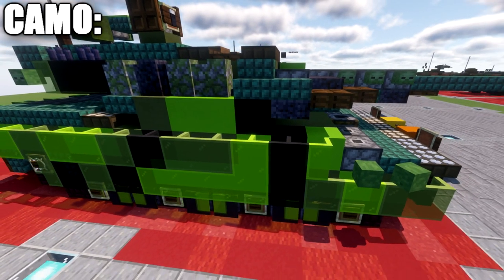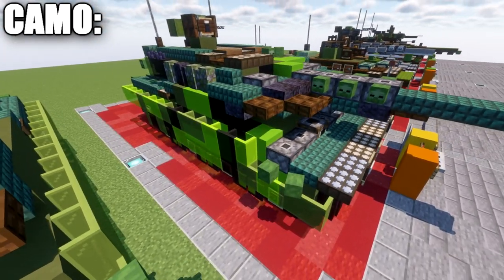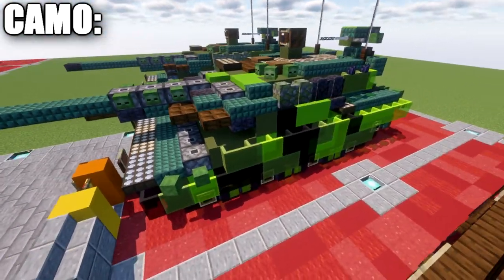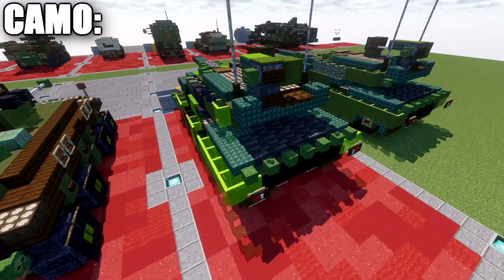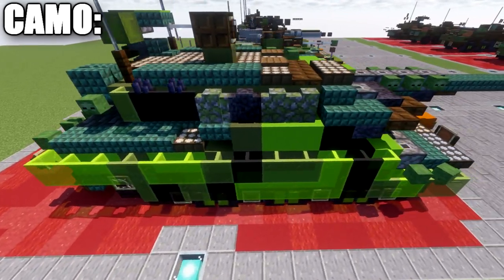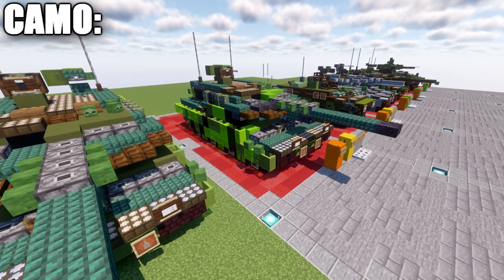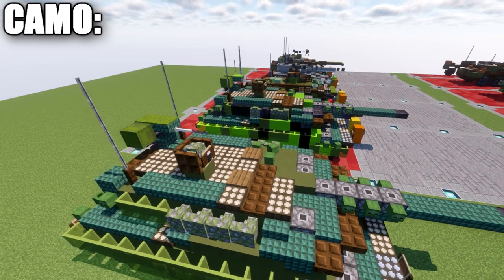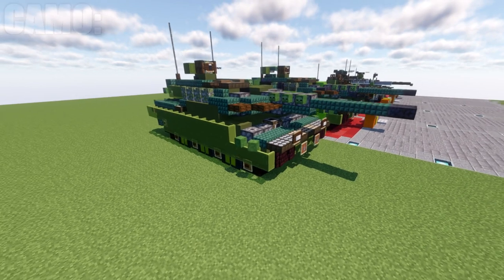For the black, I went with black concrete, black stained glass panes, polished blackstone walls and stairs — all stuff you can incorporate into the vehicle. It's pretty straightforward, nothing too complex when it comes to the camouflage. Here are some aerial views around it — hopefully you can put some ideas together on how to go ahead and create your camouflage. I'm not going to be building this block by block; I'm just showing you how I went about doing it so you can do it for yourself. I definitely recommend trying to incorporate it because it makes the tank look a lot cooler compared to just the standard flat green.